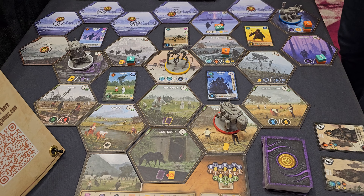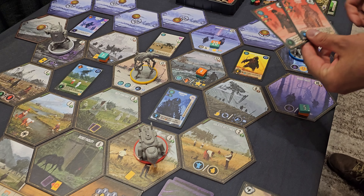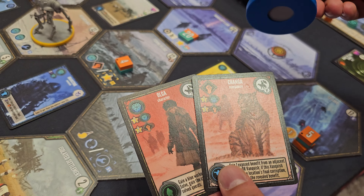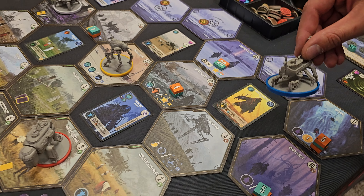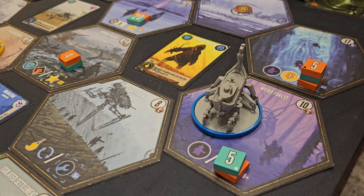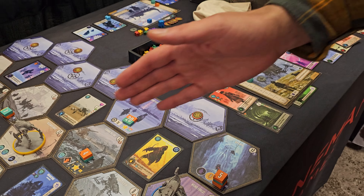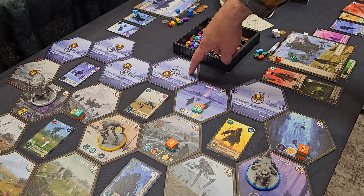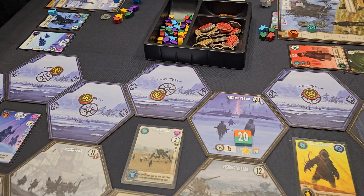Unlike Scythe, we're playing as a pair of a character and a companion. Pick your character, pick a mech, pick a color, slap it on — this is your expedition. As we travel, we're uncovering and exploring new locations to gather the benefits there.